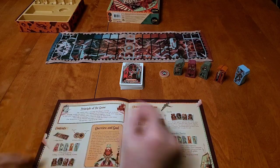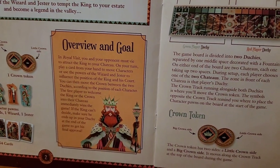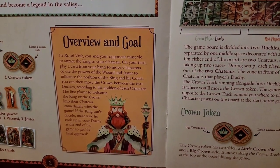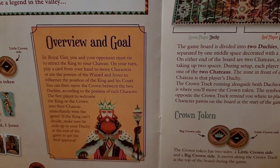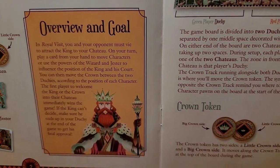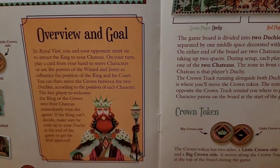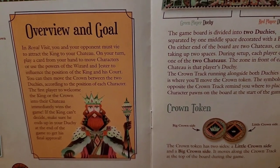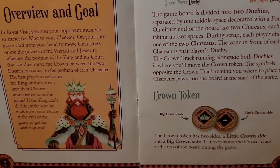Now that we've gone through the contents, let's go over the overview and goal. In Royal Visit, you and your opponent must vie to attract the king to your chateau. On your turn, play a card from your hand to move characters, or use the power of the wizard and jester to influence the position of the king and his court. You can then move the crown between the two duchies according to the position of each character. The first player to welcome the king or the crown into their chateau immediately wins the game.